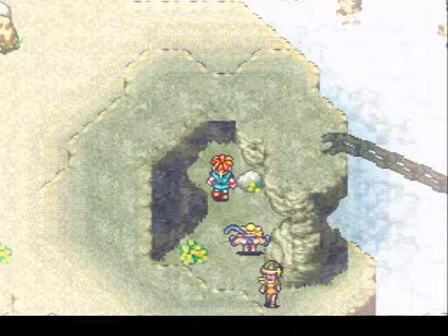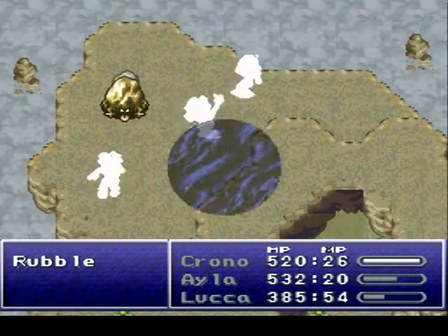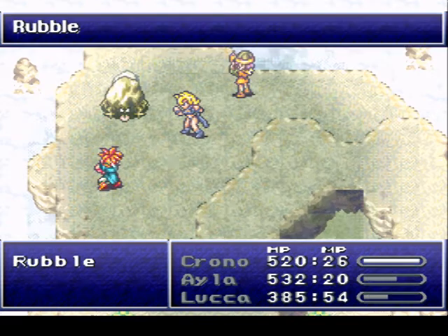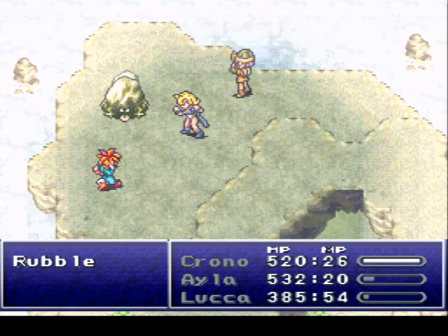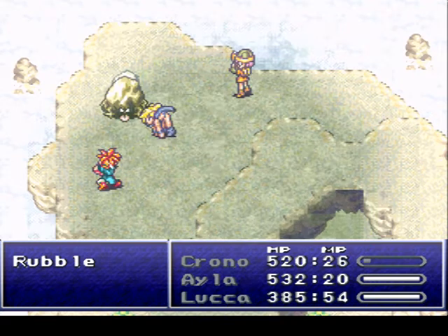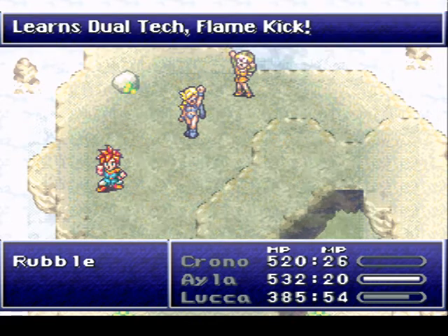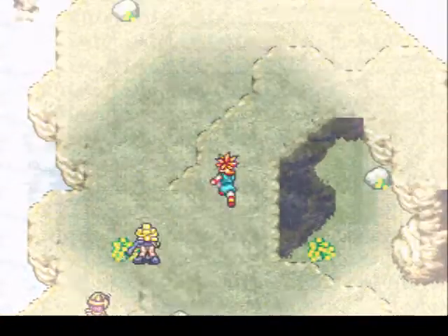The boss in this upcoming area uses a lot of fire attacks and a lot of shadow attacks - or at least one really big one of each. It's nice to have Luca around because she's got fire protection. I always think it's hilarious when Marl and Luca miss with their attacks - it's pretty clear they're nowhere near the target. I'm also confused as to why these guys are so hard to hit; he appears to be a rock - maybe there's one special weak point you gotta hit.